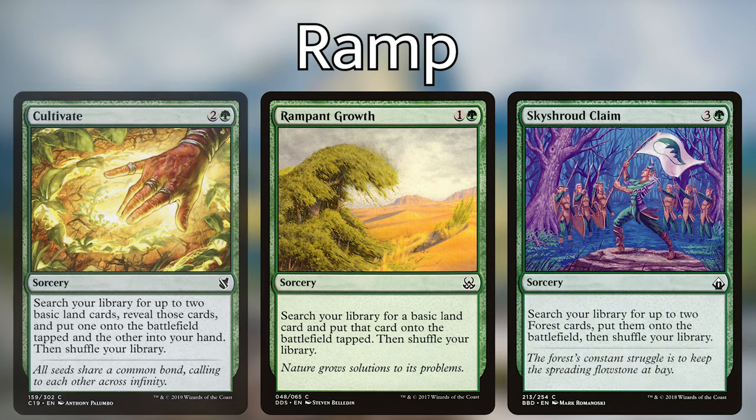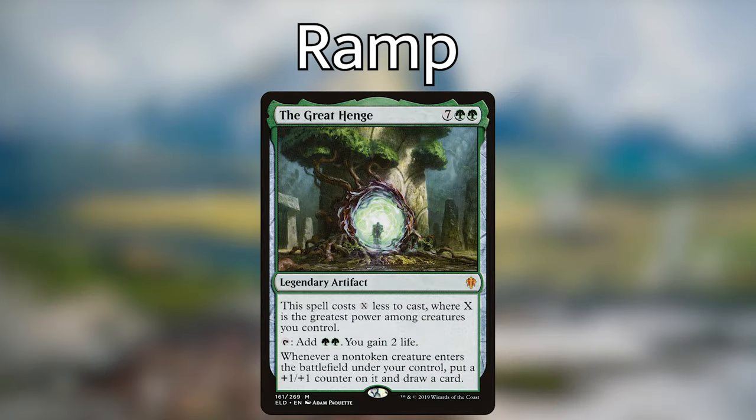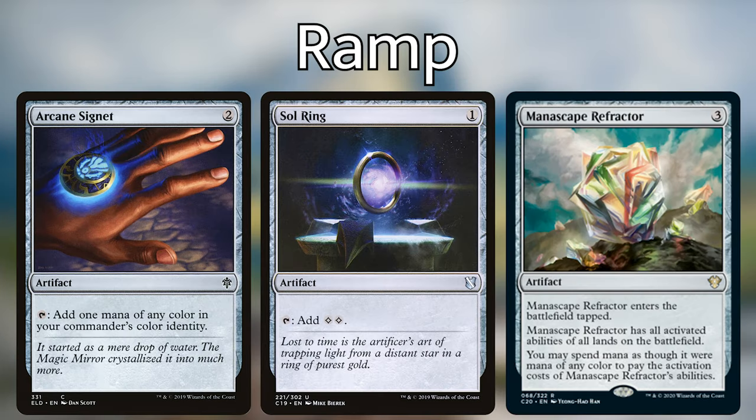You've got plenty of ramp spells to choose from including Cultivate, Rampant Growth, Skyshroud Claim, Farseek, Nature's Lore, and more. The Great Henge is currently pretty expensive, but if you have one and want to throw it in, it's an incredible card — it also slots in as card advantage. Other than that, I wouldn't run any additional mana rocks besides the Arcane Signet, Sol Ring, and Manascape Refractor that are included in the pre-con, which are all insanely good.